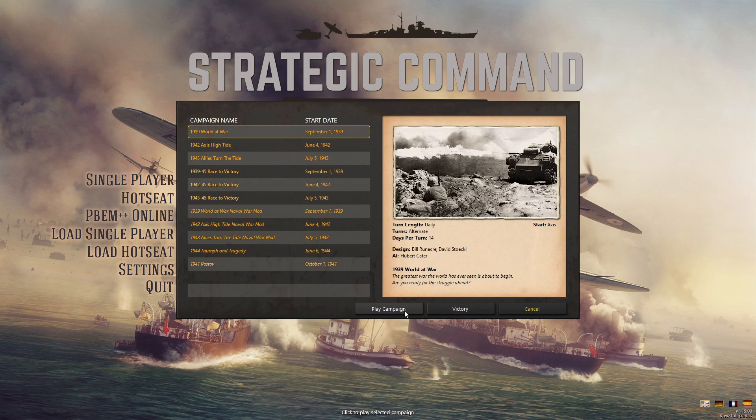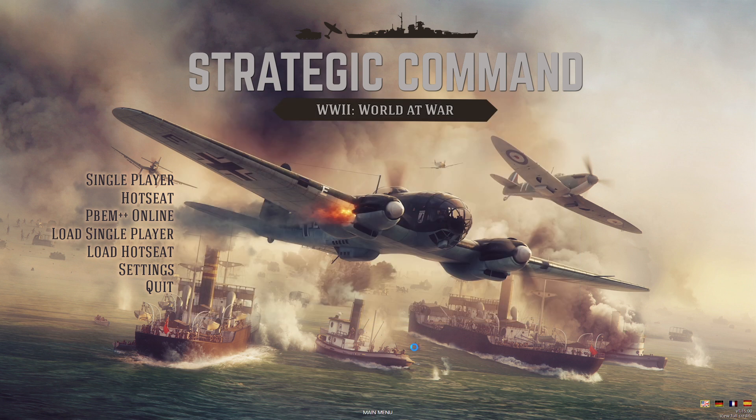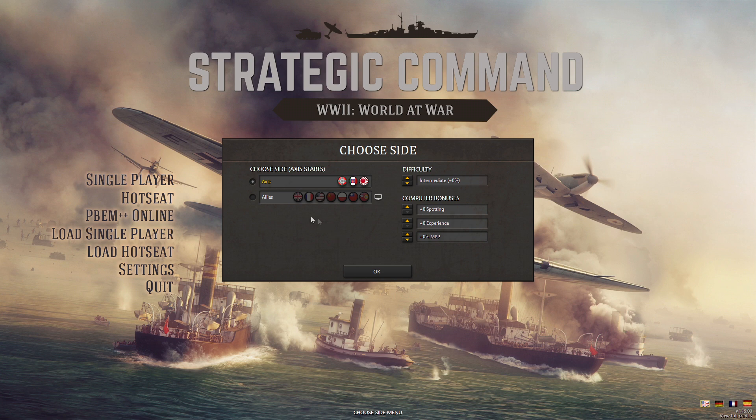We are going to be playing the Allies for this first one, because while learning the game I might as well play the side that historically had no chance of losing. The core nations have no chance of changing — the game does have a diplomacy system to move non-aligned nations into your sphere. The Axis guarantees Germany, Italy, and Japan. That's it.